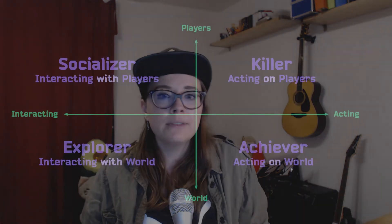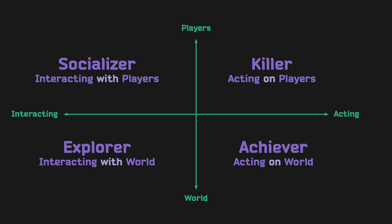To summarize: Richard Bartle's taxonomy defines four different player types. Achievers are players who like to reach goals and collect things. Explorers enjoy discovery — they seek out the new and want to increase their knowledge. Socializers love to interact with other people; to them, games are a way to spend time with others. And killers like to dominate others — they like to be the best and win competitions. Bartle also placed them on a matrix: achievers act on the virtual world, explorers interact with the virtual world, socializers interact with other players, and killers act on other players.